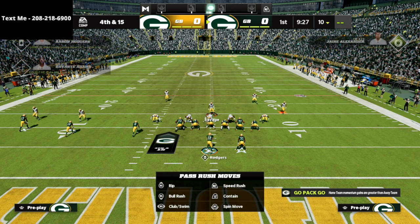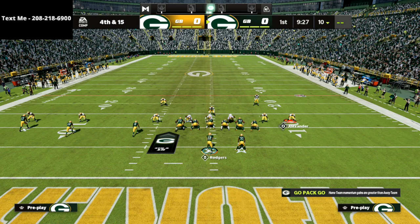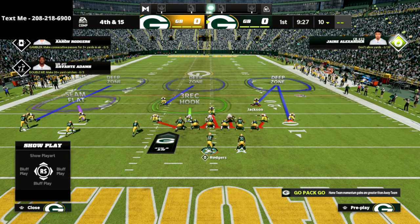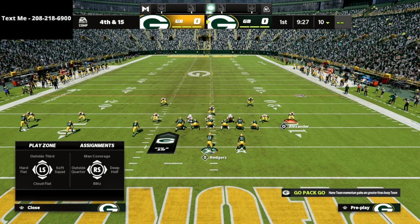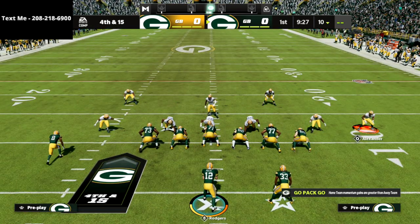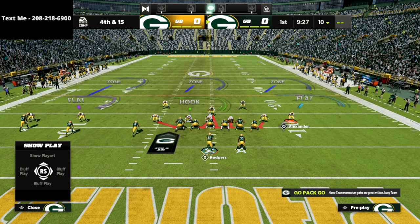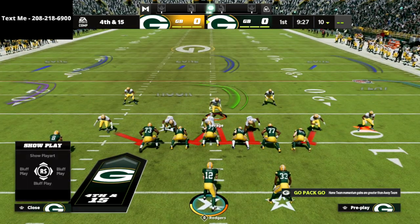Here's what we do: press the coverage, and then — very important — take this guy right here and put him into an outside third zone to the right. Most people put him in a deep path; please put him in an outside third to the right, that's very important. Then manually move him inside just a little bit. Then put the corner — Alexander — around the 10-yard line into a cloud flat.